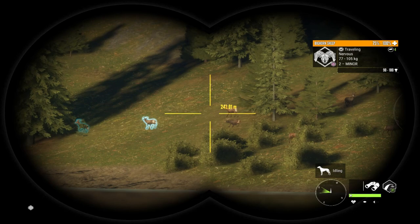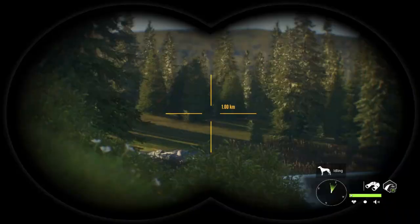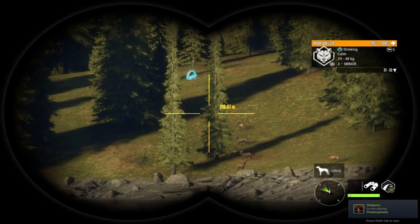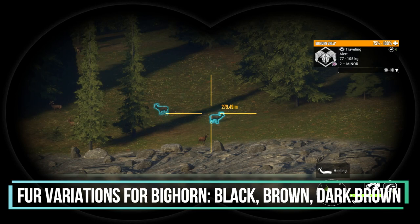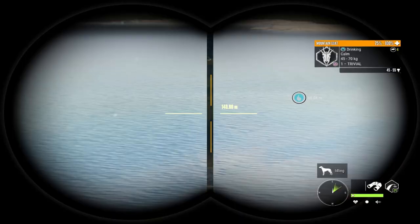The tricky thing about bighorn sheep is they drink at the same time as mountain lions, so if you see one you'd like to shoot, shoot it quickly because it is more than likely going to be fleeing. They are one species that are really tough to take down with the bow. Bighorn also come in color variations — black, brown, and dark brown as well as common — but those are just variations, none of those are actually rare colors.